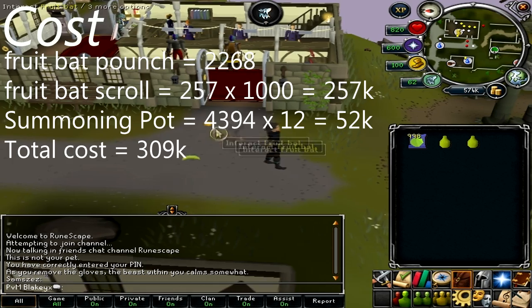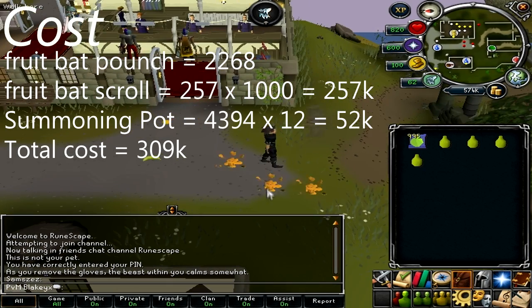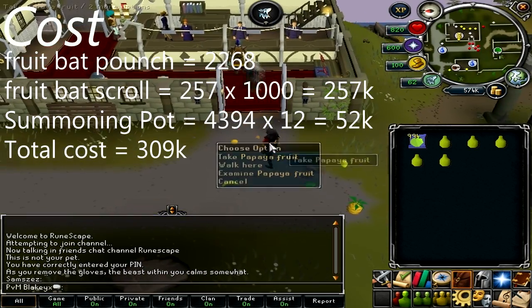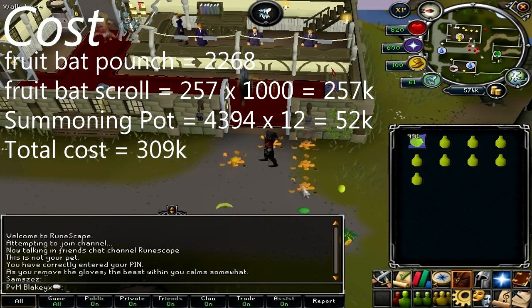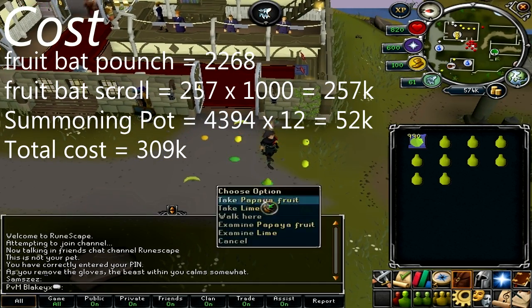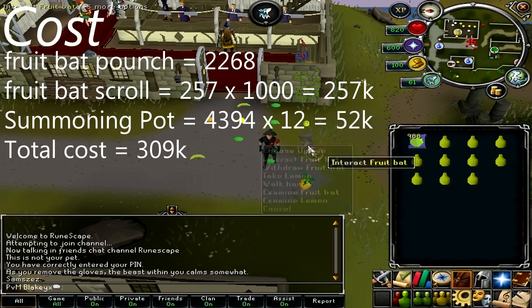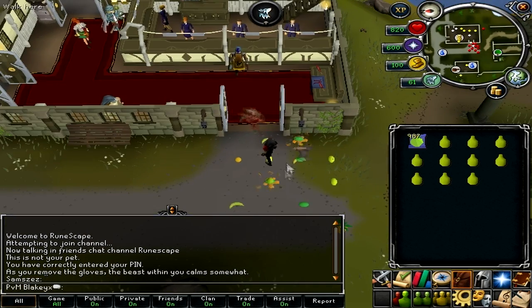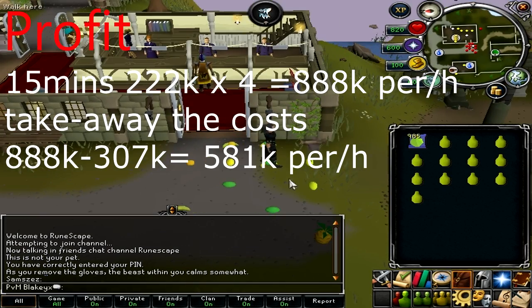They're like 4k each. So here comes the cost — this is just background footage, so I'm doing public profits. A pouch costs 2k, one scroll costs 250 coins — times that by 1,250 — a summon pot costs 4k, and 12 per hour is 52k, which comes to a total cost of 309k.